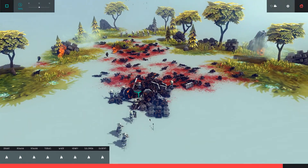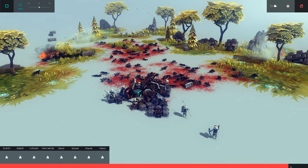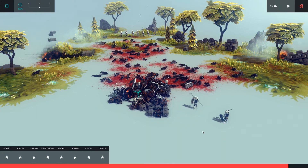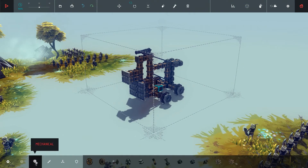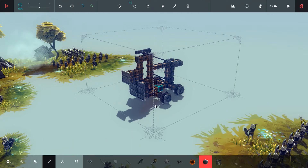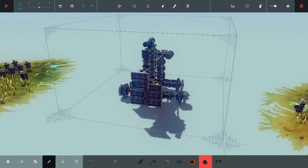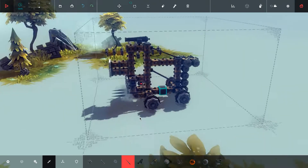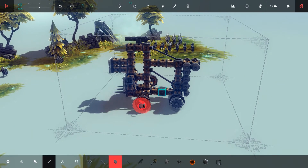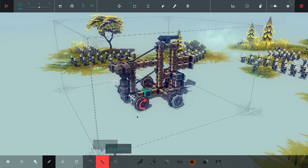That was close but not good enough — it set me on fire. Let's forget that idea and get some spikes. The saw is also a great weapon. Maybe I can fit some metal plates too.